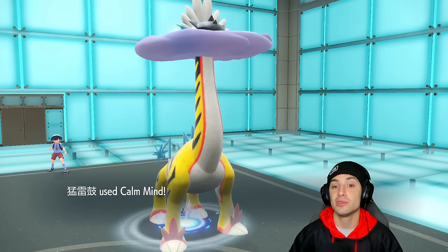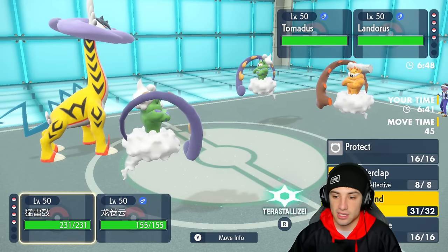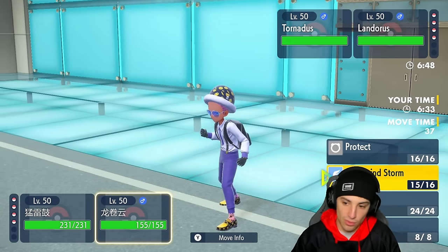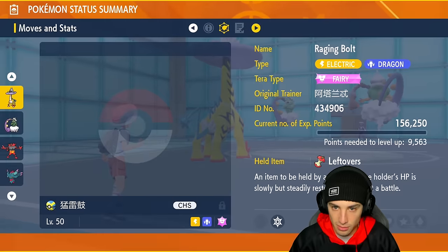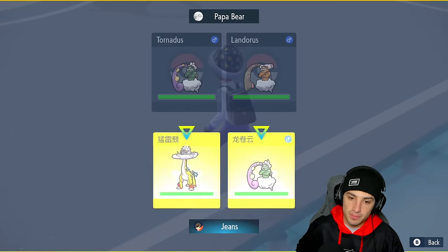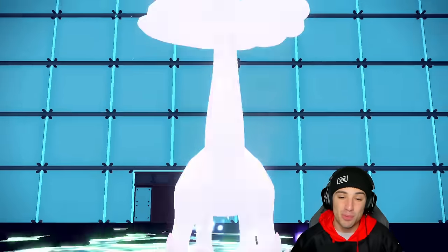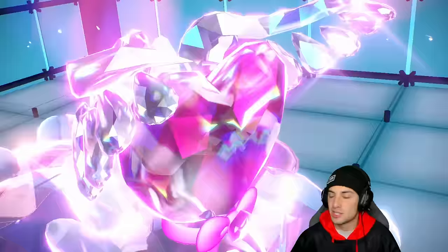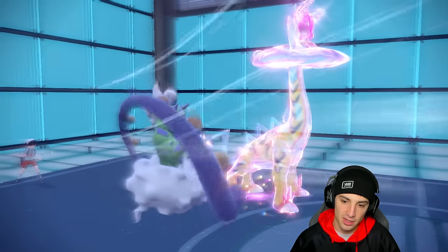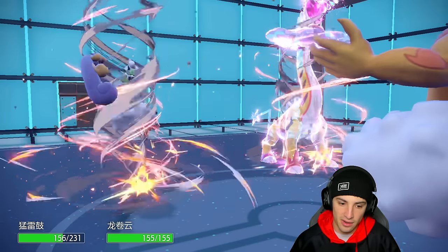Bleakwind Storm flies — both of them dodge it. I do set up a Calm Mind though. I'm weak to ground moves with Raging Bolt so this might be a good turn to Terastallize into Fairy. Their Tornadus is at 105 speed — I won't outspeed regardless. I still set up Tailwind just in case they double down on Tornadus. I miss both Bleakwind Storms but we get the Calm Mind boost — plus one Special Attack and Special Defense.